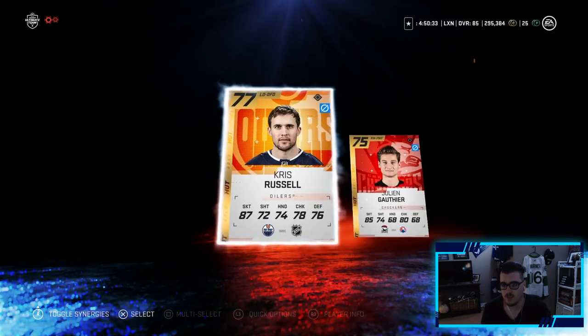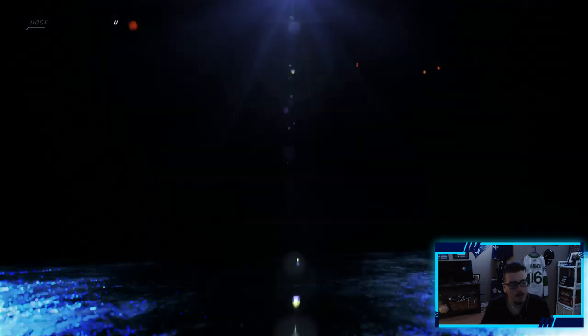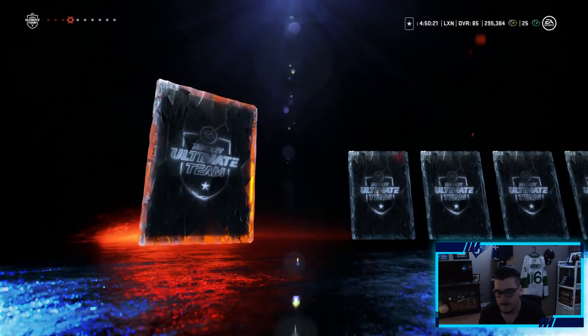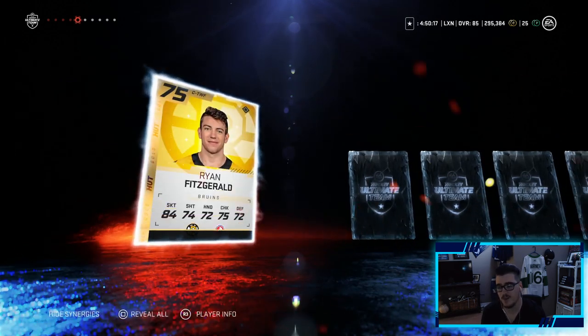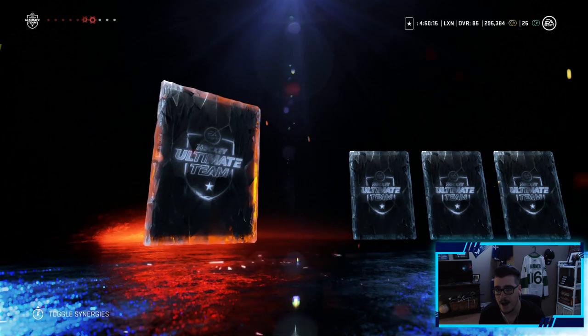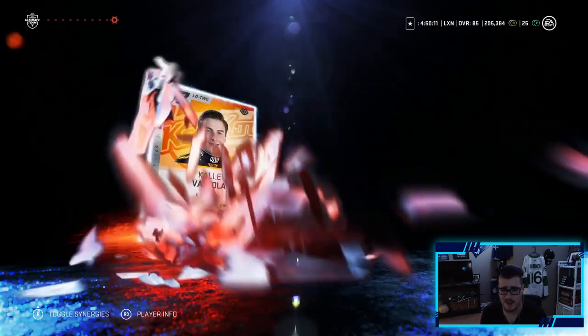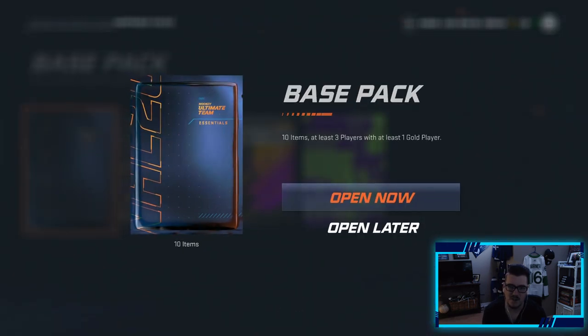We're going to start with the trade-in — Chris Russell — okay, nothing there, as expected. Now our two base packs. A nice silver contract, 750 coins, and we got a gold player. That's going to be our gold player for the pack — Adam Henryk, 80 overall. Not the greatest pack, but pretty good for a base pack to be fair.